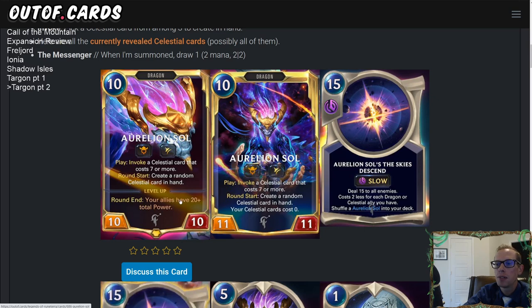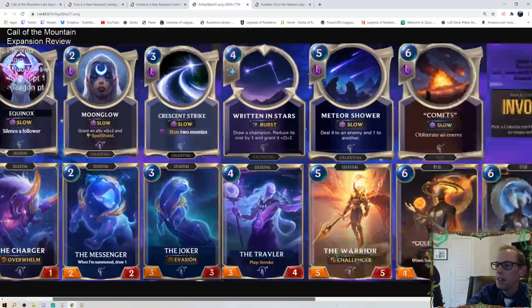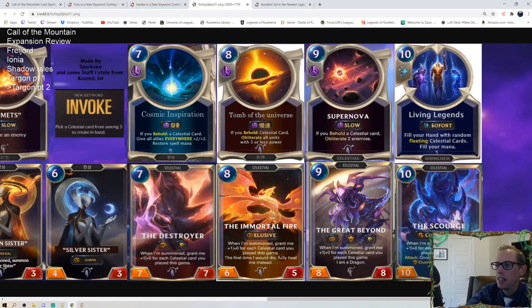The level-up condition is: round end, your allies have 20 or more total power. Maybe you play it on your opponent's attack turn with 10 other power in play — you play Aurelion Sol and now have 20-plus total power, the round ends, and you level up. Leveled-up Aurelion Sol becomes an 11/11 — still has the play ability and round-start Celestial generation — but that last line: all of your Celestial cards cost zero mana. Are you kidding me? You're getting amazing Celestials, still creating random ones each round, and they all cost zero.